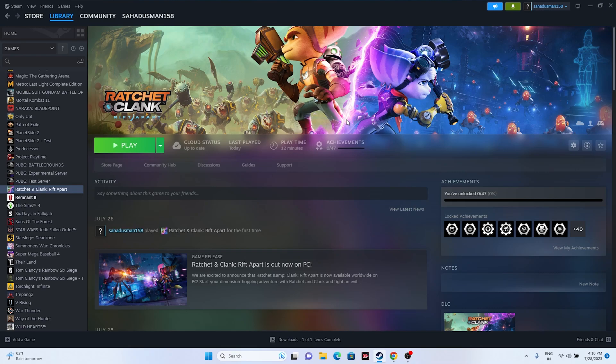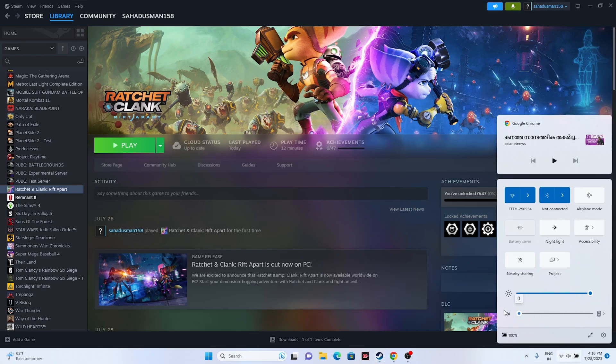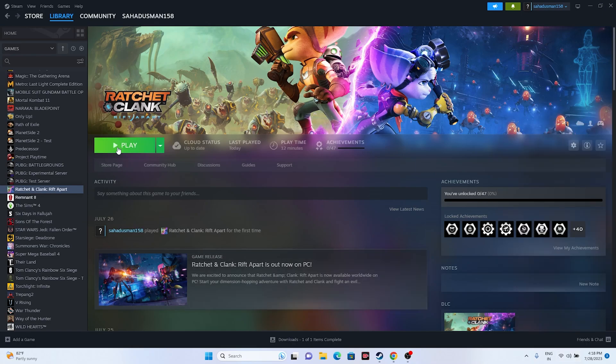The next fix is to check the Volume Mixer. Keep in mind that if the volume is set to mute and you try to launch and play the game, you'll have the audio issue. Make sure the volume is not muted — keep it at maximum — and then try launching the game again.